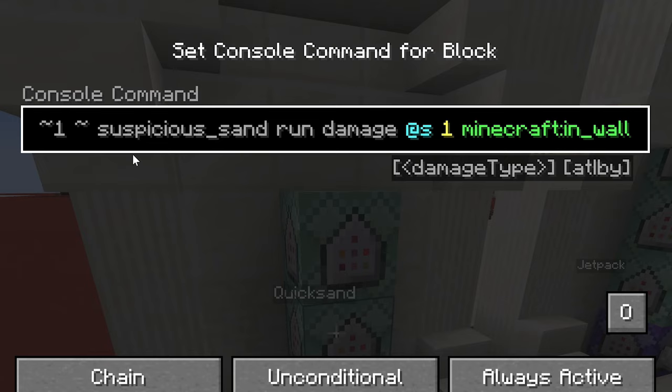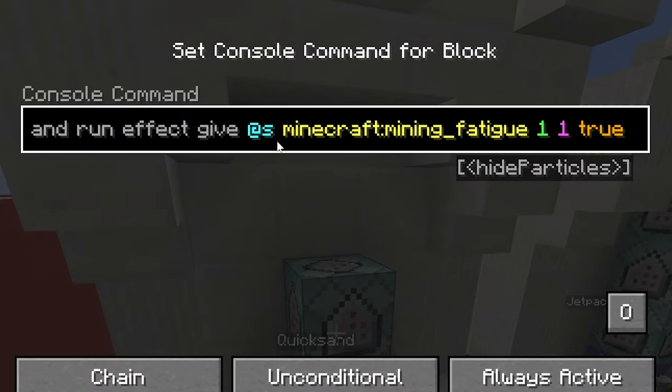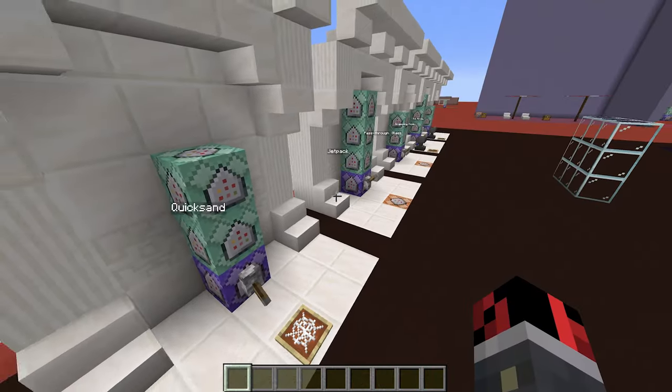Then I have two additional commands. The second command detects whenever I'm inside the suspicious sand and gives me a damage effect so I basically die. The last command gives the player a mining fatigue effect.